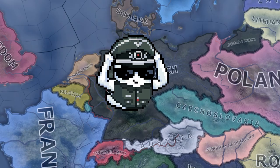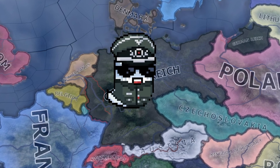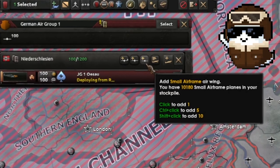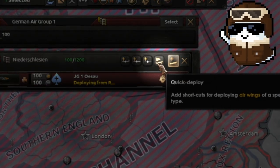However, let's just say you're managing a big major — you got 10,000 planes in stockpile and you got to deploy them all. As you can see, there's actually a button now called Quick Deploy.